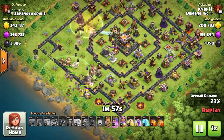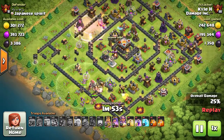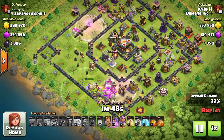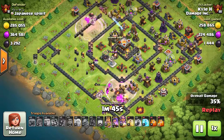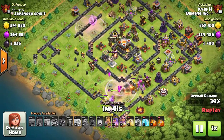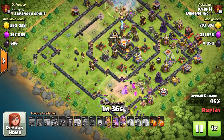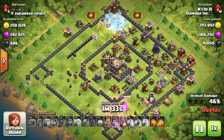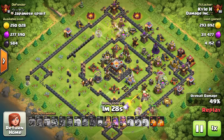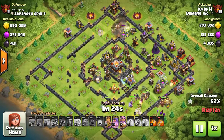Any defense that does splash damage is a big threat to large groups of these troops. Whether barbarians, archers, or goblins — the bomb tower is a huge threat, wizard towers are a huge threat. That's where you want to use your spells. Use your heal spell on the approach to the wizard tower — that will keep those troops alive long enough to reach it. And if there's a group of them, they'll pretty much one-shot it.